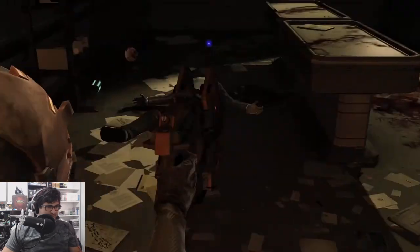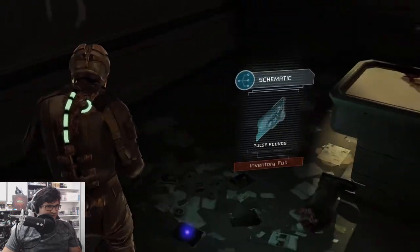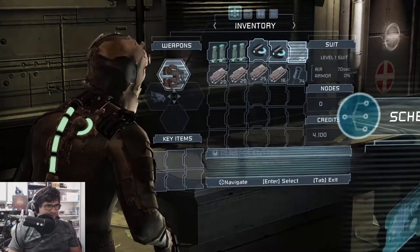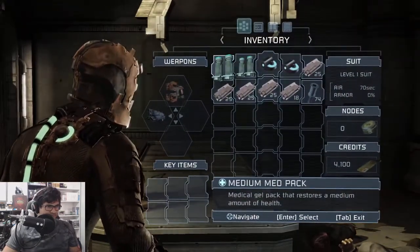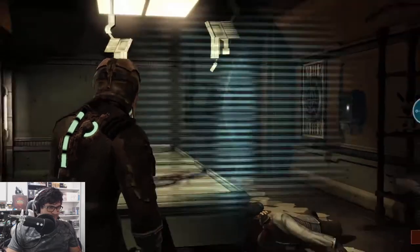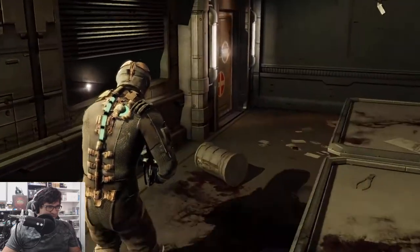I'm not letting him transform. No way in hell. Pulse rounds? How am I supposed to know what's what? How do I change my weapon, by the way? Love that — that looks sick. That's probably a lot better than the other thing anyway.